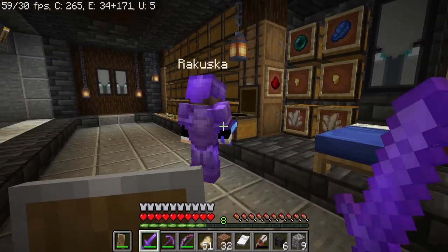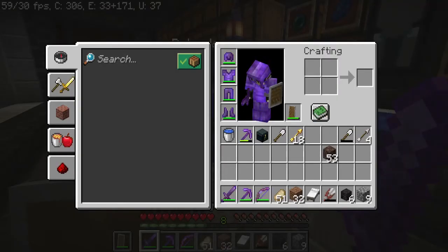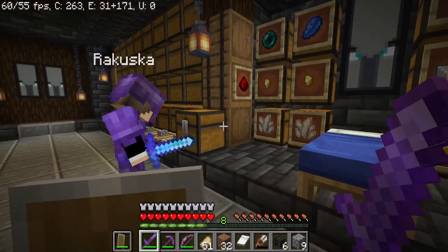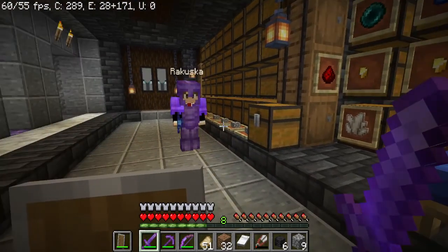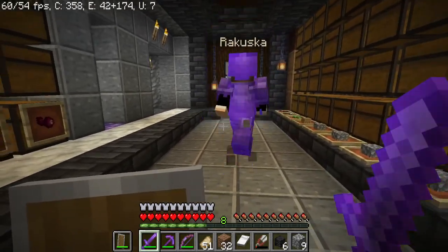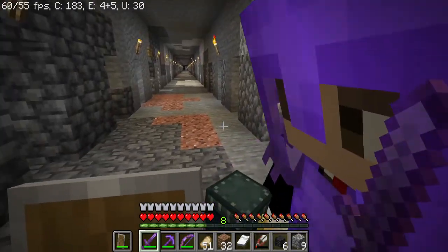I kind of wanted to enchant another sword to make it even more powerful, but I have Knockback on a book so it doesn't really need to be a diamond sword. I only have Sharpness 3 on it, so I don't think it's worthy to be netherite yet. So we're gonna do it in the mineshaft? Yep. Sweet — lead the way. This is your thing.